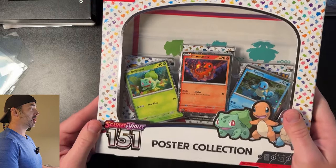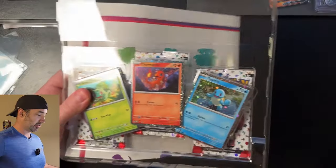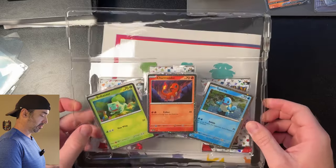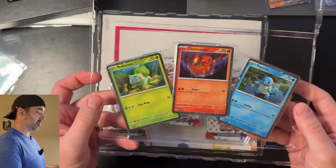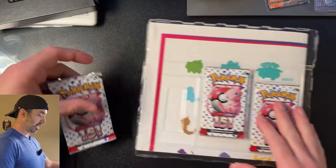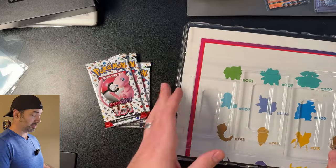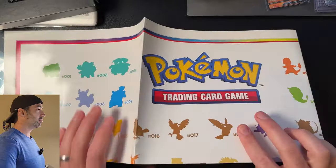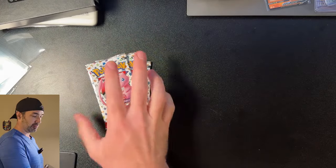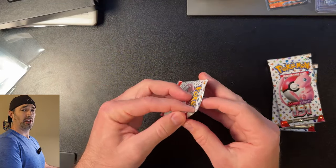I'm going to start with the 151 Poster Collection and open this box real fast and get everything out and show you what it looks like. I'm pretty pumped to get this open. I've had this for like a week or two — I was going to keep it sealed, but I just want to open it and try to complete my 151 set. So there's those cool starter Pokémon with the nice little sparkles on there. I like it. Inside we get three packs of 151. Does it contain the Charizard? We'll see. And then you get a nice little 151 poster — pretty cool. I might save that and put it on my wall eventually. But that's what's in the 151 Poster Collection.